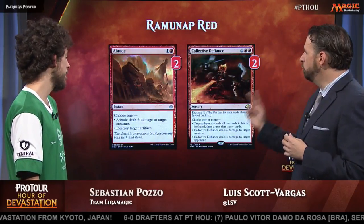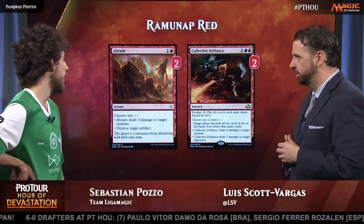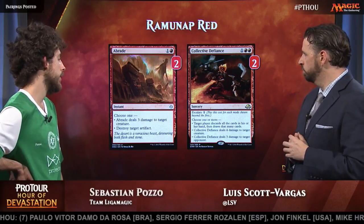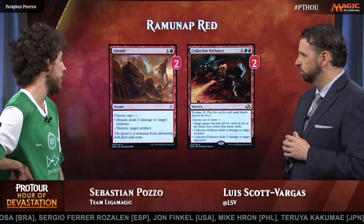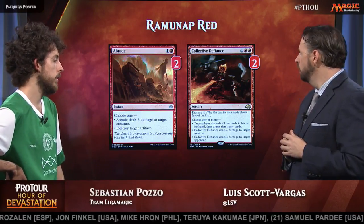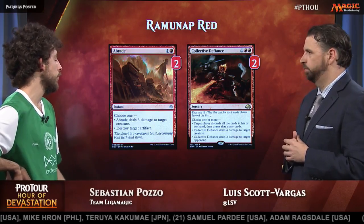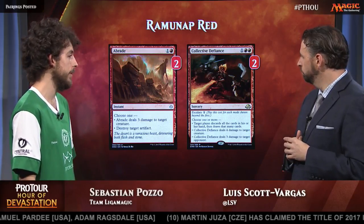Moving on, we've got two copies of Abrade, which can't go to the opponent's face, and then two Collective Defiance. This card would be either Abrade or Magma Spray depending on the field. I was kind of afraid about the Pharaoh's decks and Monument decks, which didn't show up as very popular, but it's also fine in most matchups — there's always a target. Collective Defiance is powerful but a little slower; sometimes it allows you to win with not great draws because it's so powerful.